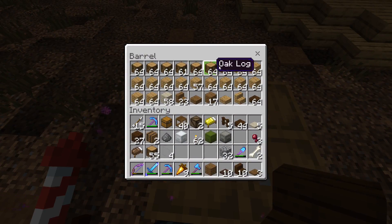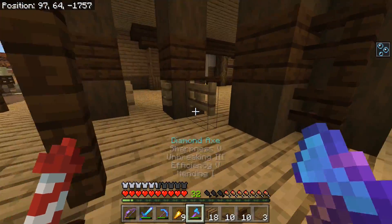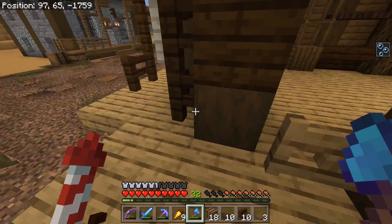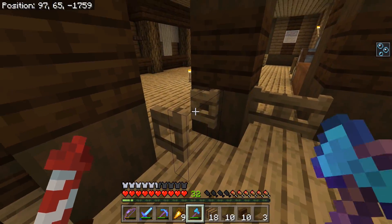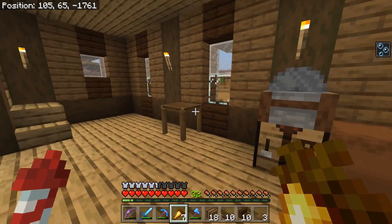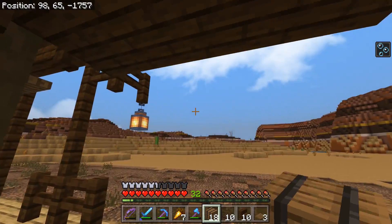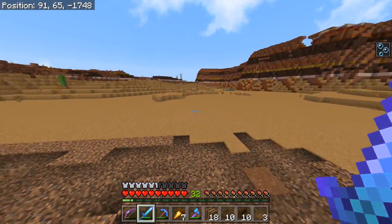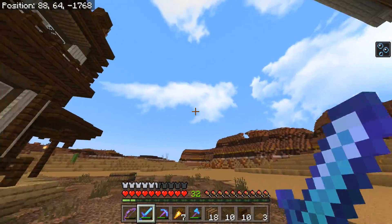Oh look at all that oak wood — there we go. And crates as well! Oh, I forgot to mention one other thing about my texture pack: I've changed the sounds as well. They're very much Java — listen to all the noises of the trapdoors and doors, they sound a little bit different. I just love the sounds; I feel like the Java sounds are so much better. I don't know why they haven't brought them to Bedrock. The rain sounds are also very very smooth — I love it.